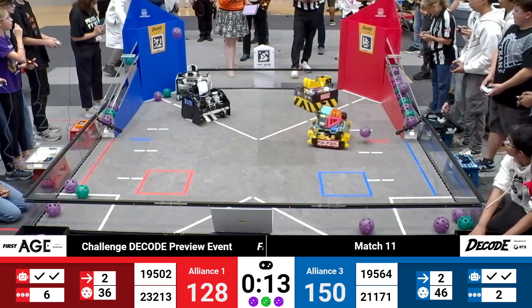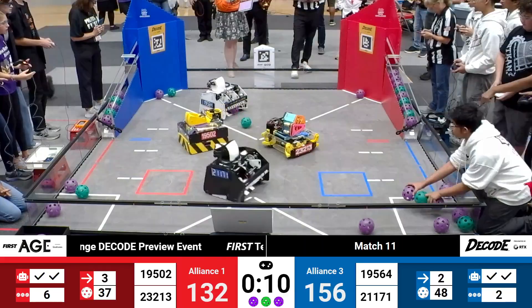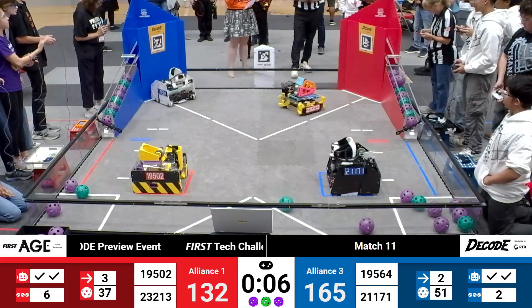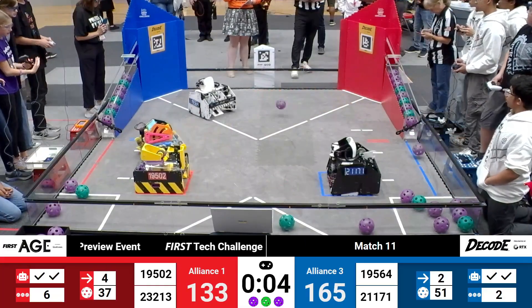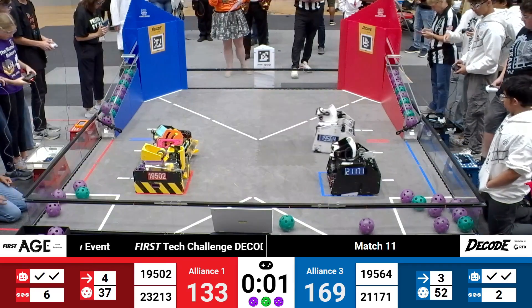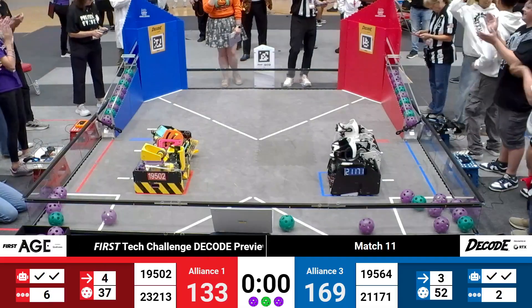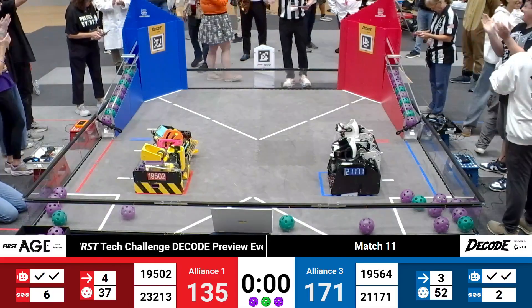The pattern is purple, green, purple. It looks like the Red Alliance does have at least five of those artifacts in the correct position for the pattern. We're down to three, two, one. Four robots right near that base zone as time runs out.